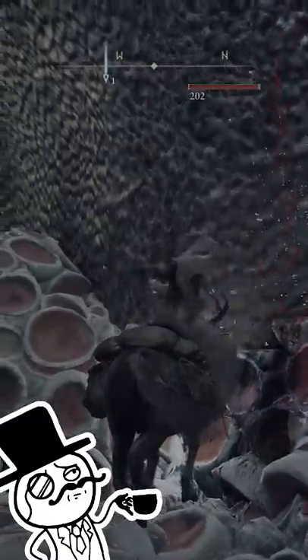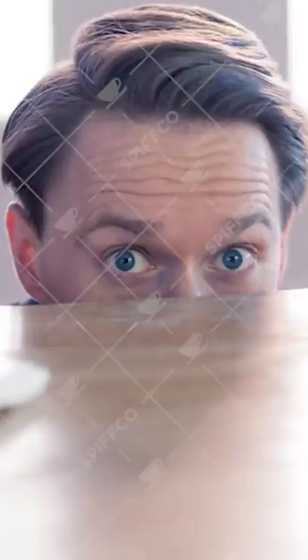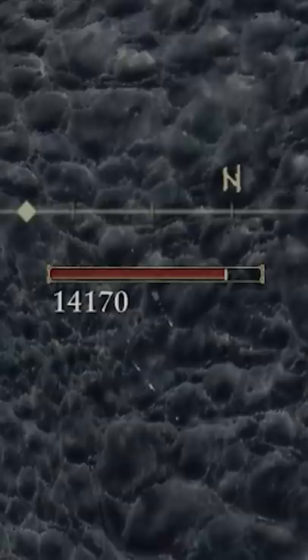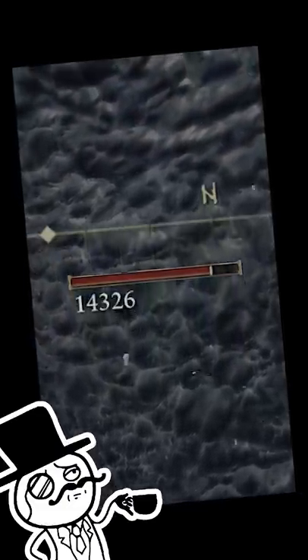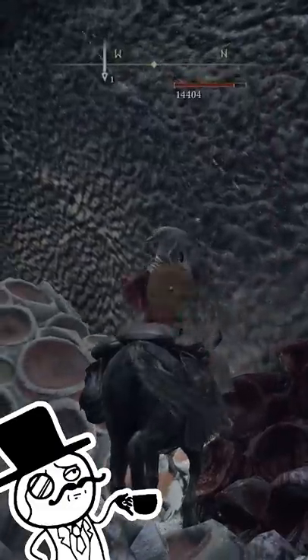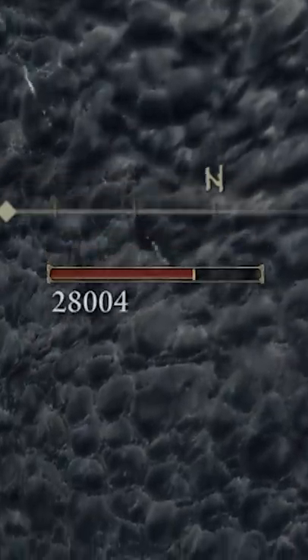We're going to repeatedly hit this giant dragon dude over and over again with a flail. He's now starting to summon in terrible nightmare monsters, but those terrible nightmare monsters can't get to us anyway. By repeatedly hitting this dude, you'll notice we've done 14,000 damage — it's because every once in a while the bleed modifier hits its maximum peak, fires, and then he'll do 14,000 damage to himself.